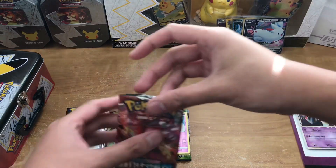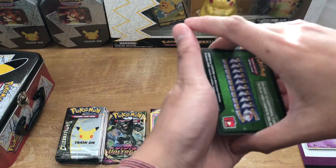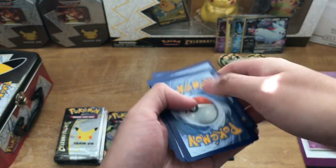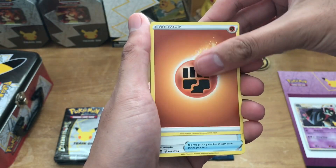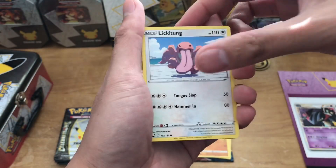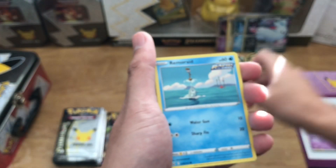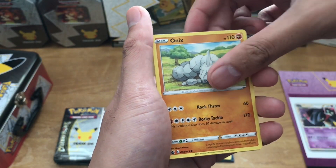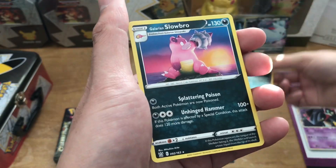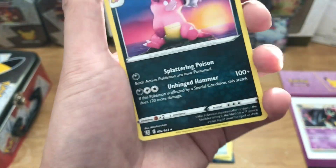Up next is Battle Styles. Here's the code. We got a Fighting Energy, Tooljammer, Golbat, Glyscor, Lickitung, Zubat — it's a Beanbag Zubat — Remoraid, Onix, Mawile, Reverse Holo Morpeko, and a Galarian Slowbro Rare. I like that artwork — Mitsuhiro Arita, big fan of his artwork.